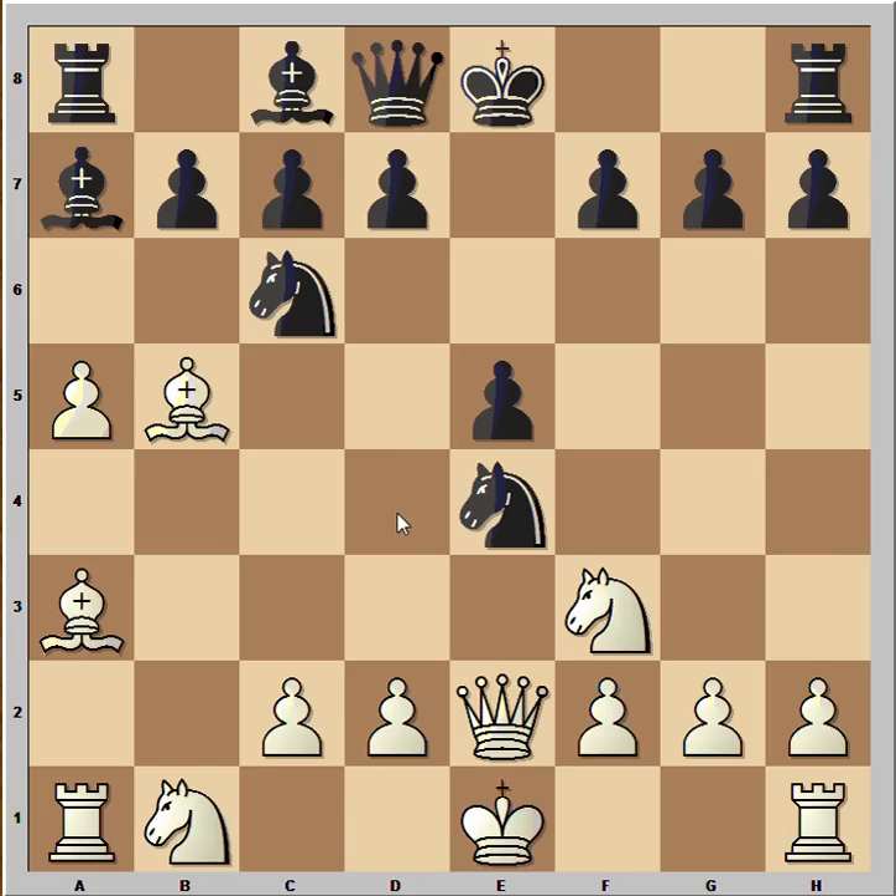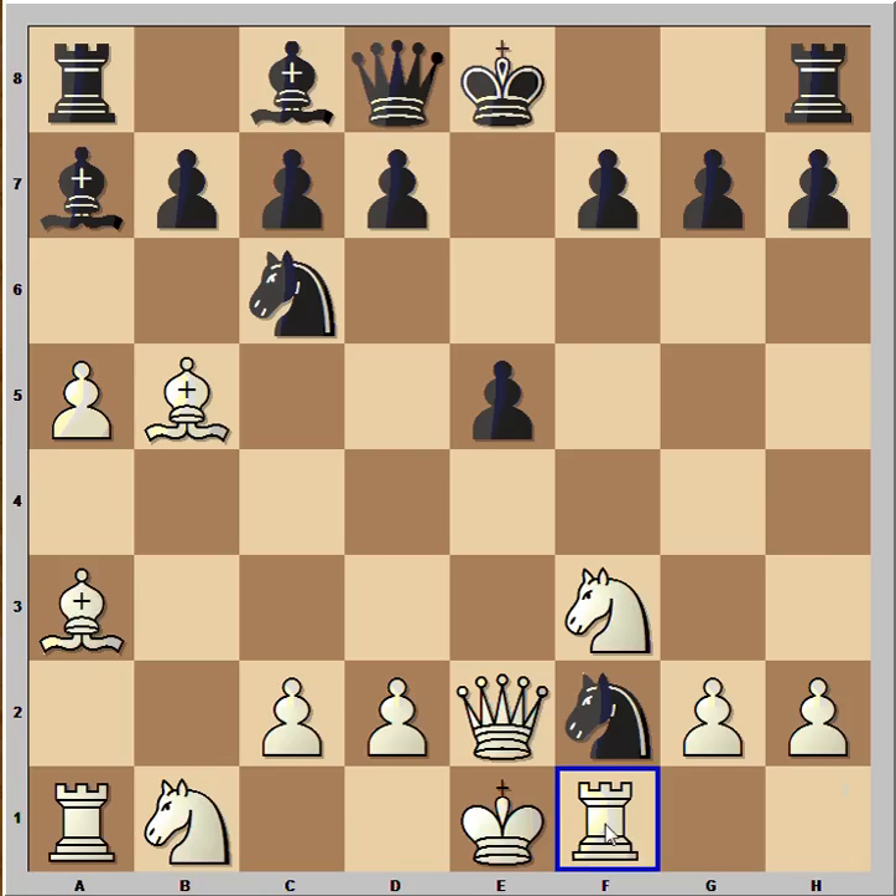Queen was played to e2, attacking the knight, but of course the knight can take on f2. The rook is under attack, and now if you think in safety terms you would play rook to f1, but black is better after that move. White kept his eyes on the black king and wanted to prove that grabbing these pawns was a risky business — he wanted to punish black.